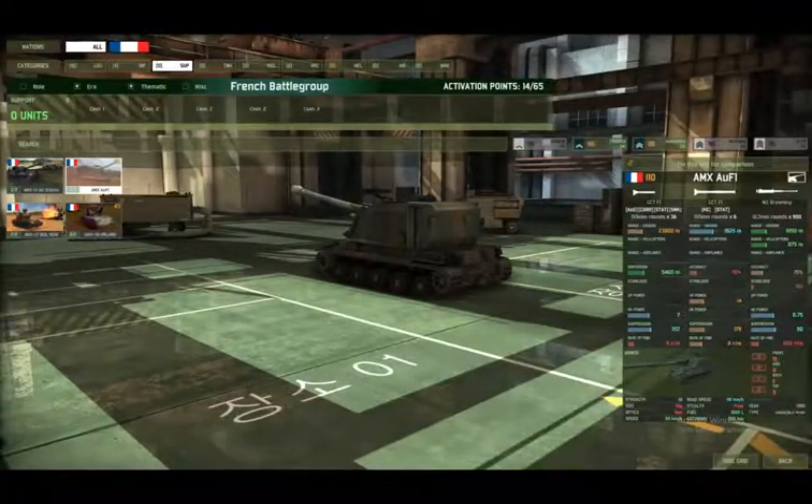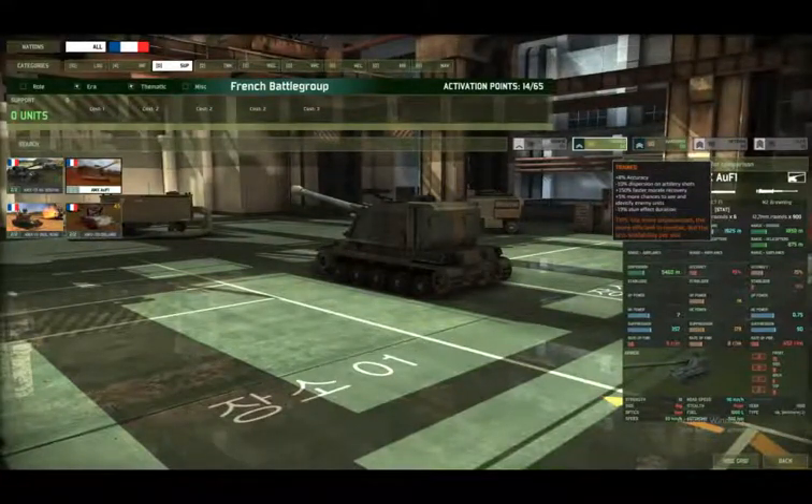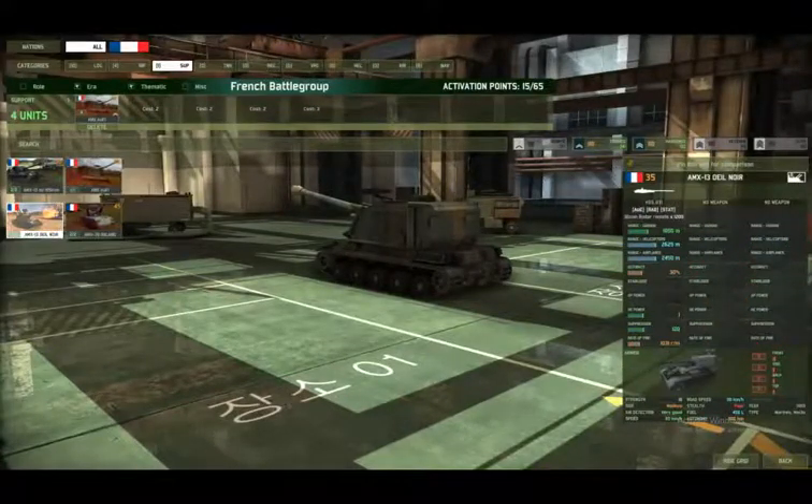The AMX AUF1 has 23,000 meters range — that's a lot better — with 36 rounds, so it's not going to be dependent on having a logistics vehicle there all the time, and a suppression value of 357. We can get four of those trained or two hardened — let's go with the trained.